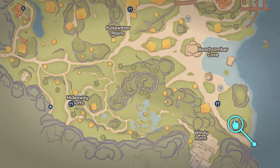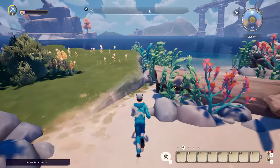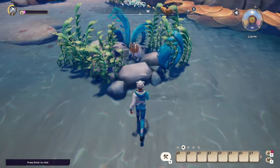We then continue east towards the coast, keeping south all the way till we reach the shoreline. It's very easy to miss this one — it's here in the water, on these rocks, that we found our second tiny statue.